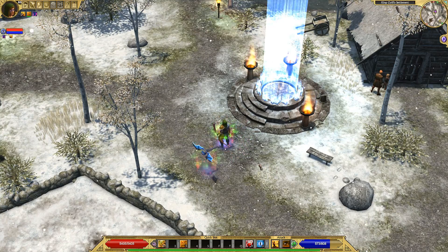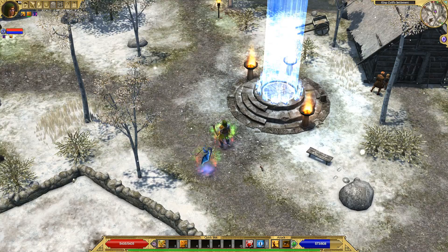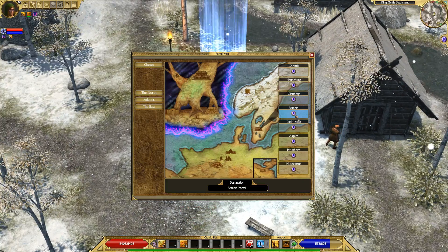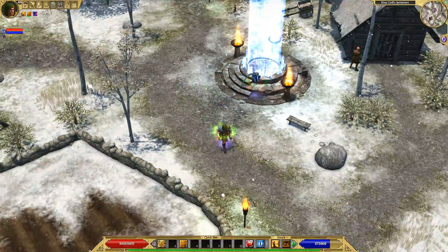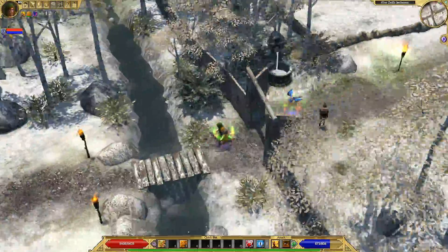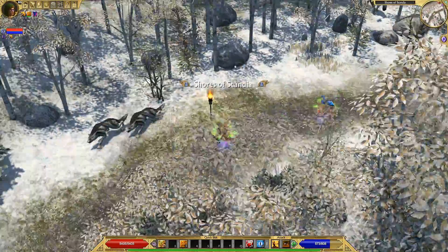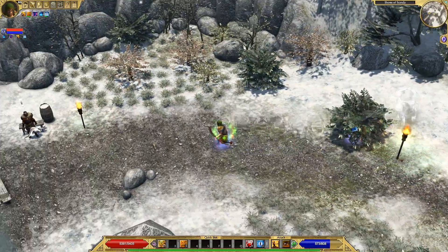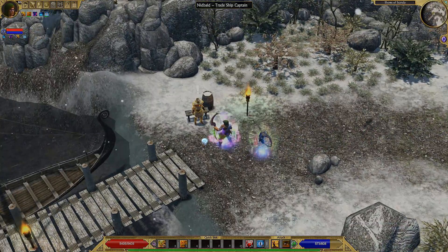To get to the monster infrequent farming location, first you're going to want to take the portal to Scandia in Act 5, and then from Scandia you're going to want to run over here to the boat to Kalpanger — just go to the same location you see me going. Right over here to Kalpanger. Talk to this guy and we're going to be sailing to wherever Kalpanger is.